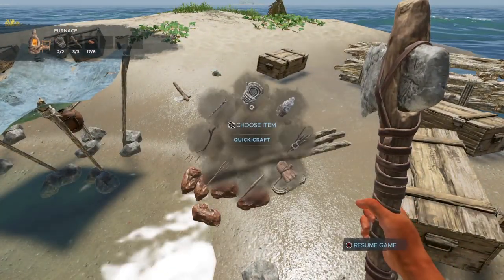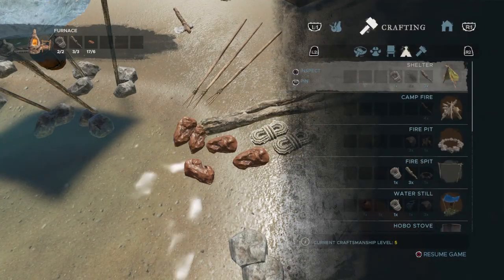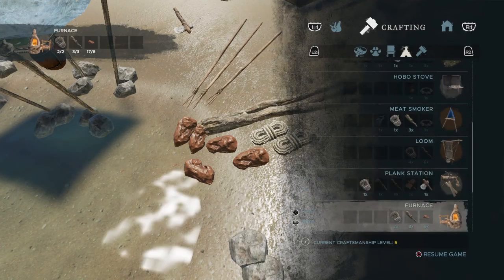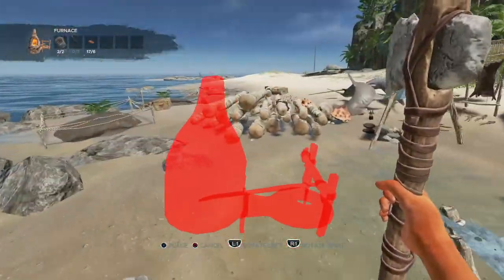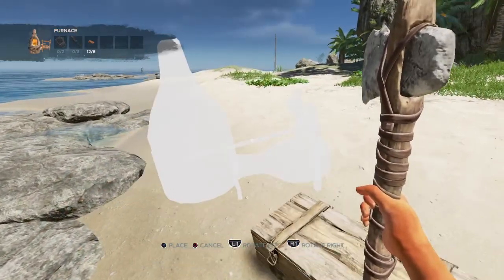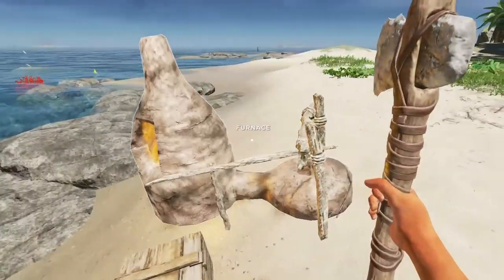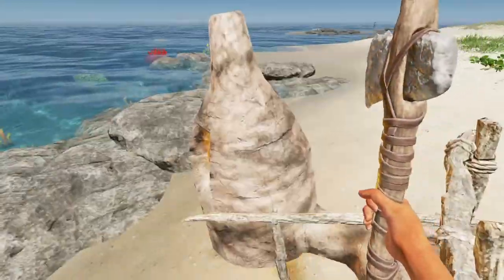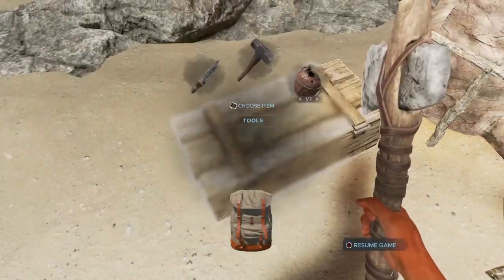Here we go. I have it highlighted and everything, all the stuff's right there. Where do I want to put this? It's going to give us a little bit of light. I don't want to put it near the rocks. Yeah, I think right here is a good spot — this would be fine. I can interact with that, no problem. Let's turn around and come back just to double check. Yeah, we're fine — it's not up as high as it was but it's still just fine.